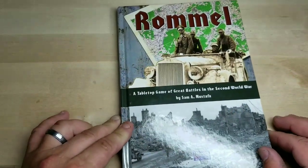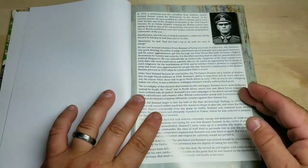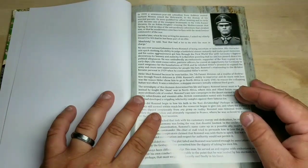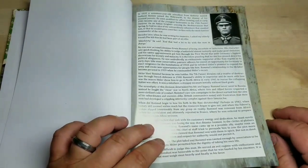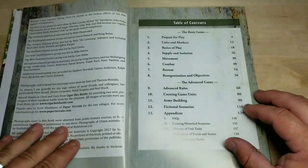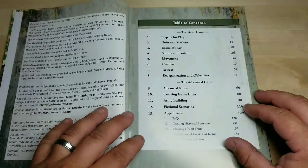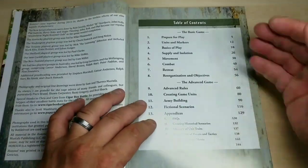When I got it, I cracked it open immediately, as we all do. It has this great piece — I believe about Rommel himself — just a short biography of Rommel. It's two pages. It gives you a description of how Rommel came together during 2015 and 2016, thanks to the efforts of all these people. One of the people I've seen is Garbox Battle Mats — they actually make a battle mat for this game, which is great.